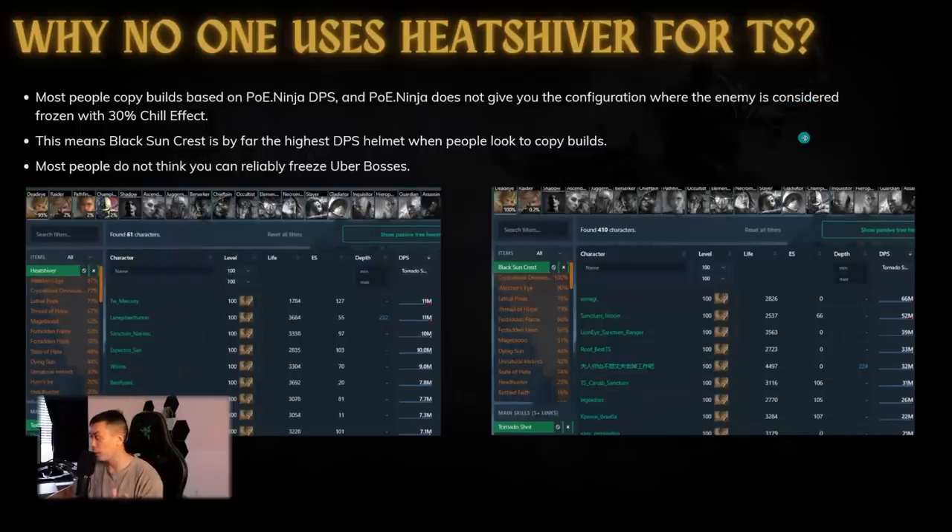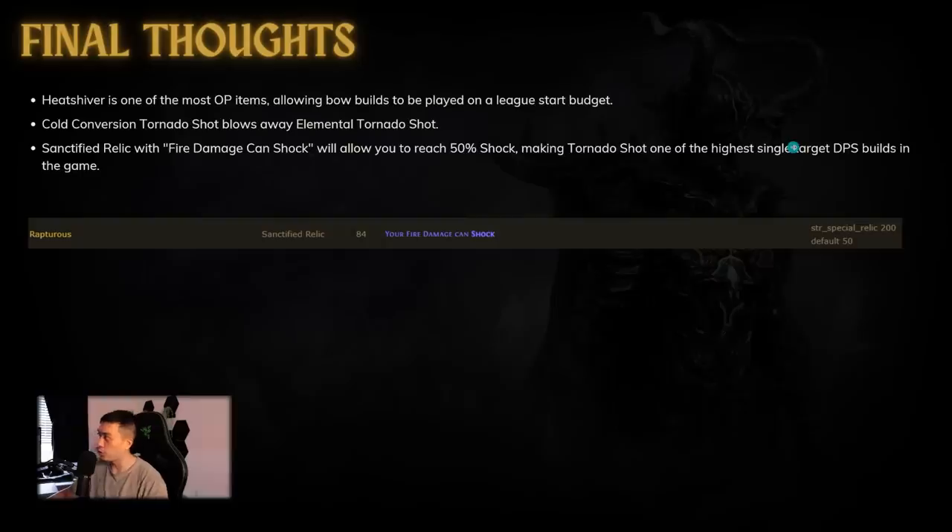Most people just don't think you can freeze uber bosses, but that couldn't be further from the truth. Heat Shiver unlocks the ability for Tornado Shot — and a lot of different bow builds — to be played at league-start budget levels. This really cements the fact that cold conversion Tornado Shot is miles better than elemental Tornado Shot. There should be zero reason to play elemental Tornado Shot — Heat Shiver hands down blows it out.